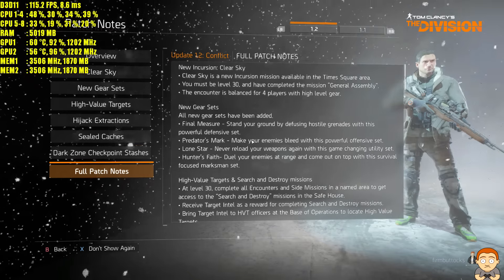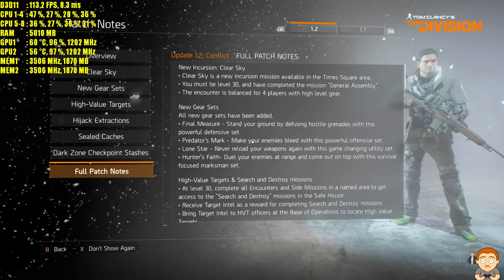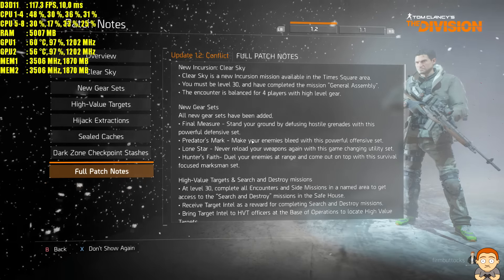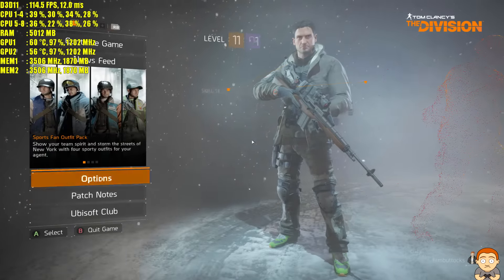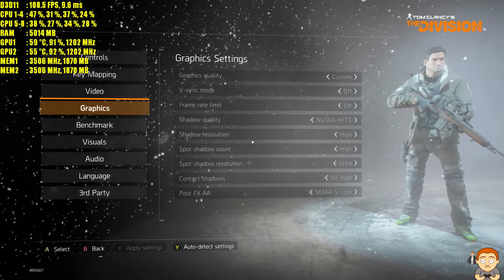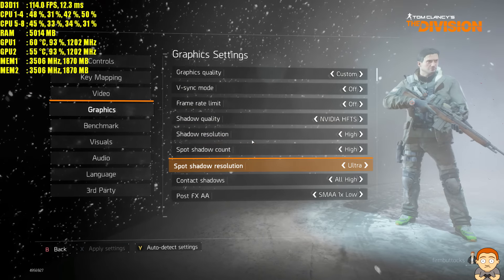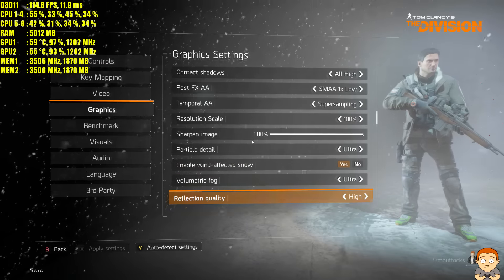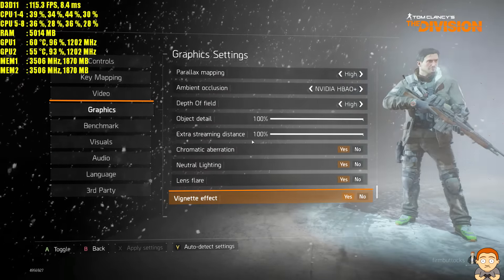Hey YouTubers and welcome to this performance test, updated test on The Division. We're playing with two GTX 980 Tis in SLI, i7-6700K, patch 1.2. We're going to take it for a test run at 1440p. Here are the graphics options I've chosen — I've maxed out most of the settings apart from anti-aliasing, SMAA low. Let's go.